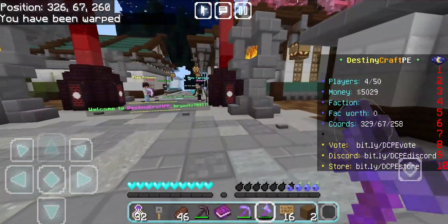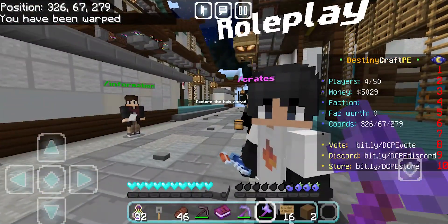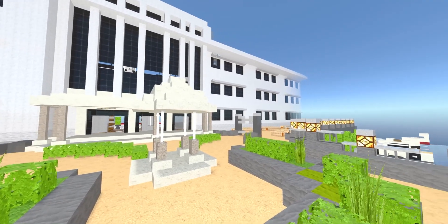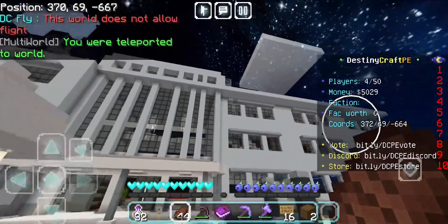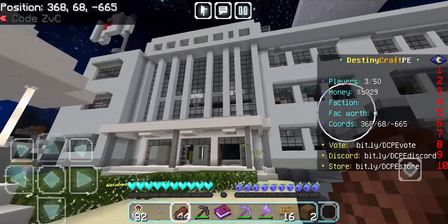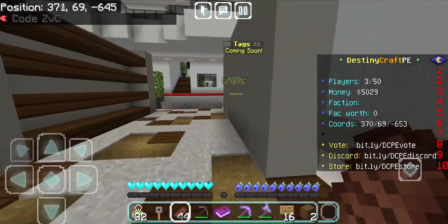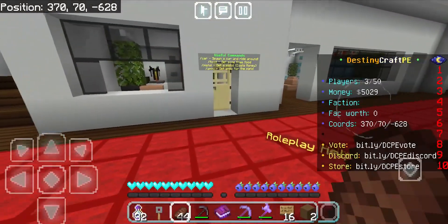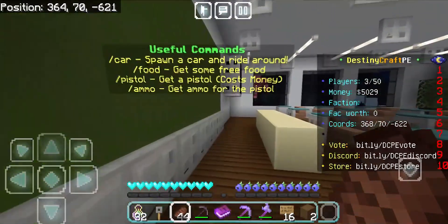Now let's go to the next game mode: roleplay. Roleplay is pretty underrated and fairly new. It is a giant city map, and do not underestimate how fun it is because there are actually a lot of custom 3D models — there's a soccer ball and fully functioning cars. Here is the school area where you and your friends can roleplay. We have tags coming soon, roleplay help, and so much other cool stuff. Let's go to the useful commands section.